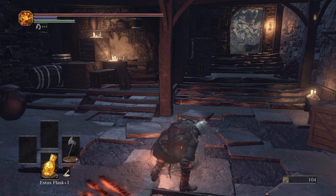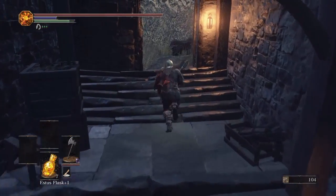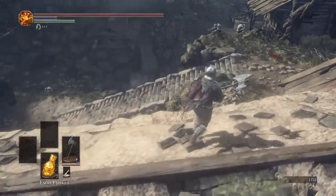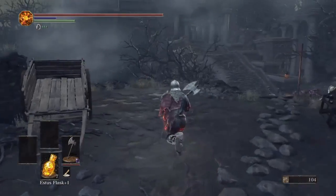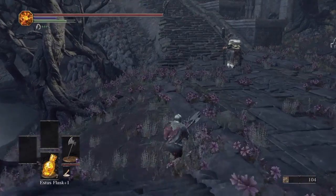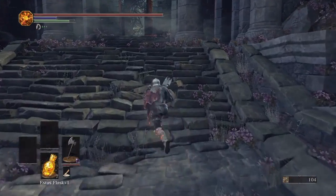This is me at the bonfire at the Cliff Underside, and this video is to show the path and the fight of the third boss you encounter in the game. His name is kind of hard to remember — it's the Curse Rotted Greatwood. Here I am now making my way to him. I've already fought through and cleared the entire area, collected all the loot, and killed all of these guys several times already.